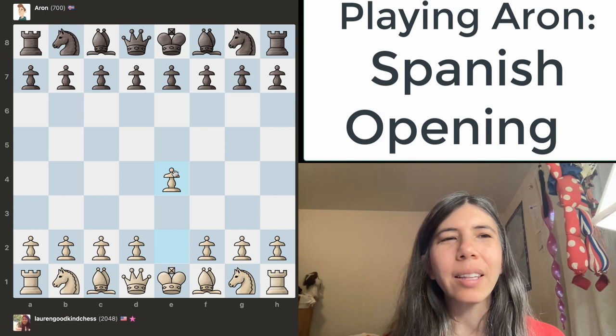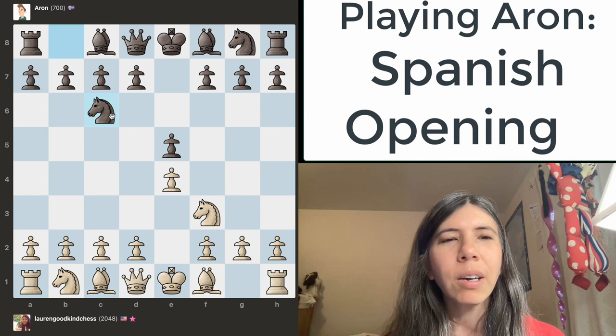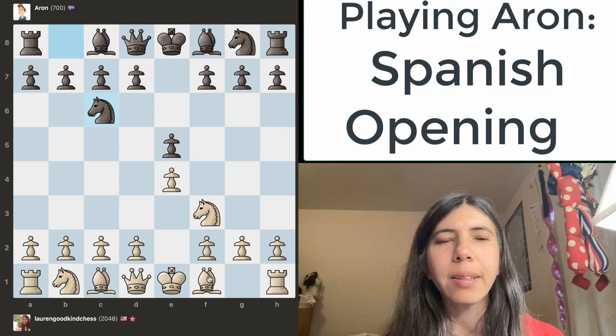I'm going to start out with pawn to e4, and Aaron moves the pawn to e5. I'm going to move my knight out to f3 — now my knight is attacking this pawn. I'm going to play the Ruy Lopez opening, that's also known as the Spanish opening. I'm going to move the bishop to b5, and now the bishop's attacking this knight.